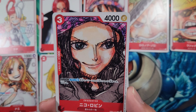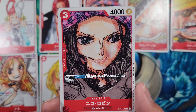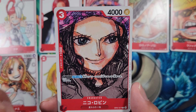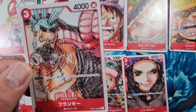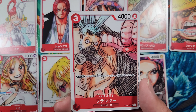Back to OP1, we have Nico Robin. DON times one — when attacking, KO up to one of your opponent's characters with 3000 power or less. It's a super playable card: three cost to play, 4000 power, 1000 counter. This really does scare a lot of players when they see it come into play, and people do try to deal with it as quickly as they can.